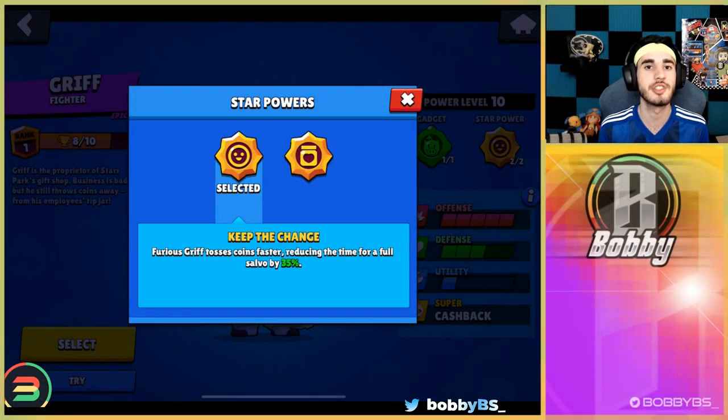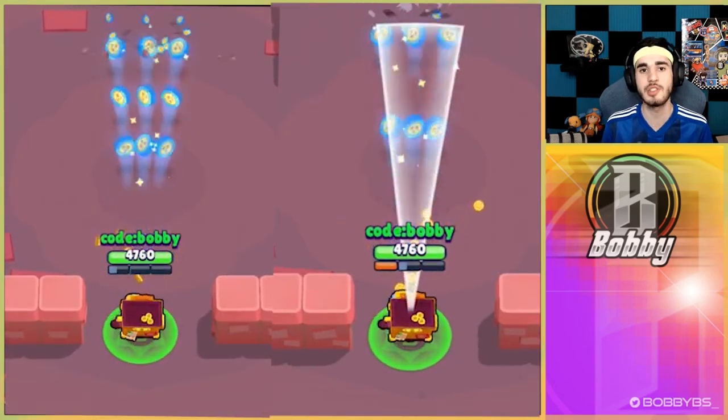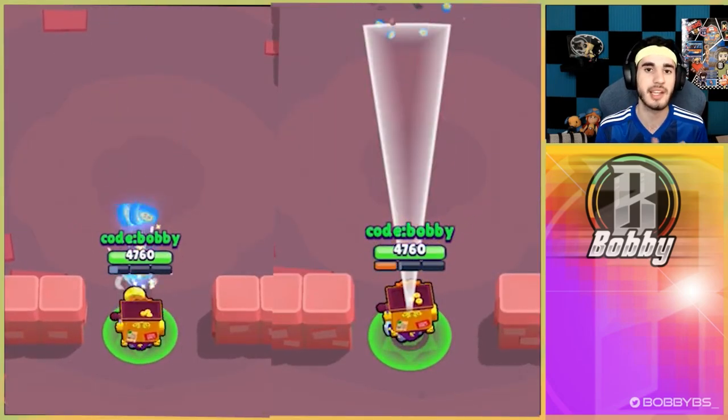Going into the first Star Power, Keep the Change — this is a fairly simple Star Power. It's going to make your shots shoot 35% faster, which is actually really important since it takes a while for your shots to go out. If you're in an auto-aim battle, it's going to take a very long time to get three or four shots out at normal reload speed. So this is a very useful Star Power and it's going to come in handy a lot against tanks.